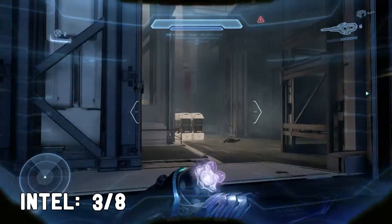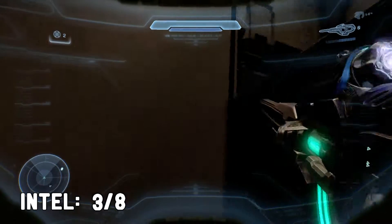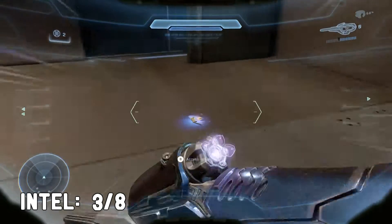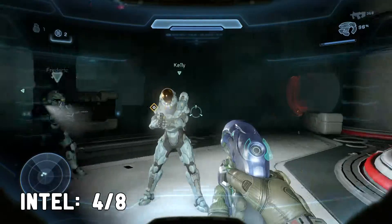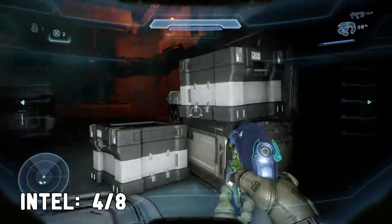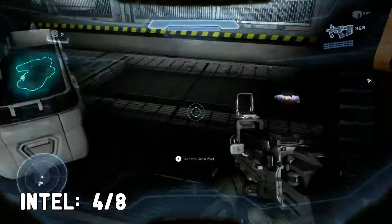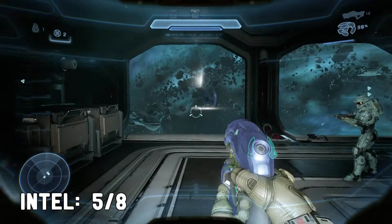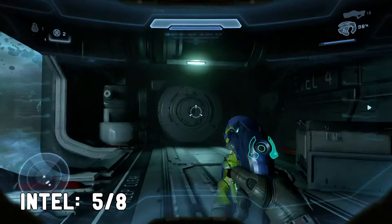Well, let's go. Then forget about reaching Central Control — the plan changes to Asset Denial. Destroy the Argent Moon.